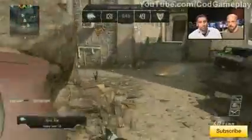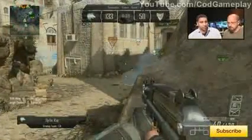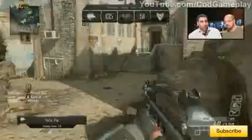Look at that play — Ruby ran right into a shock charge that came from the North American side. Tell me a little bit about that shock charge. I like to use the shock charge as a type of alarm system. I'll actually place it on the entrances and exits of buildings, so if anybody comes through that door they get electrocuted very briefly — usually just enough time for me to spin on them and take that target out.